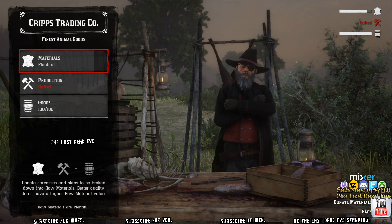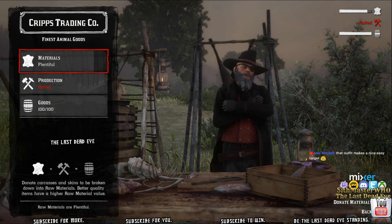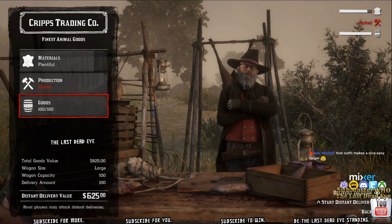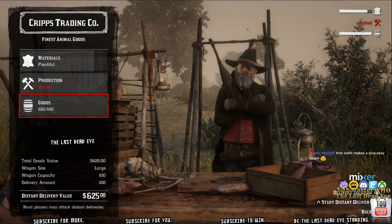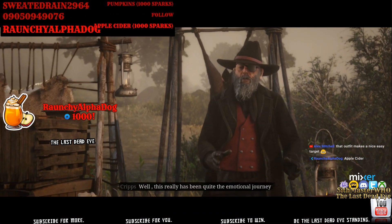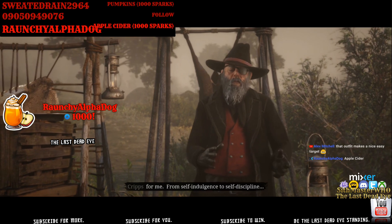Right now I have 100 goods and I'm about to fire up a 625 delivery. It's only me and one other person on the server. I'm going to make this delivery, and at the end I'll show you the player menu — still just him and I on the server. The key is he stays in camp when I make the run.